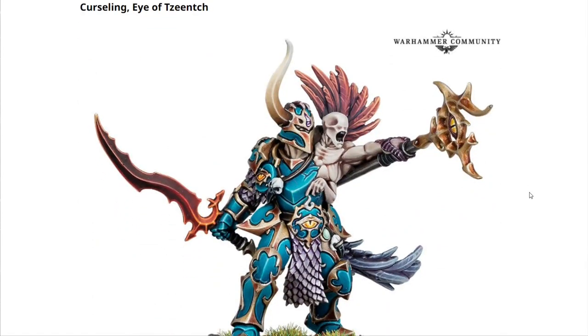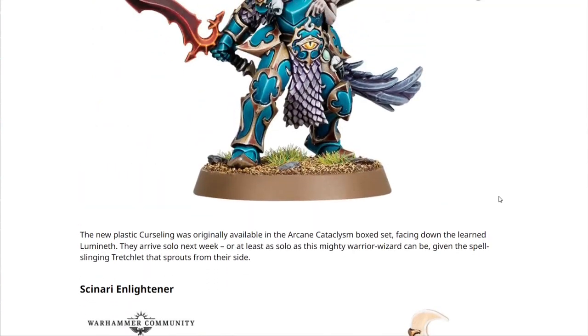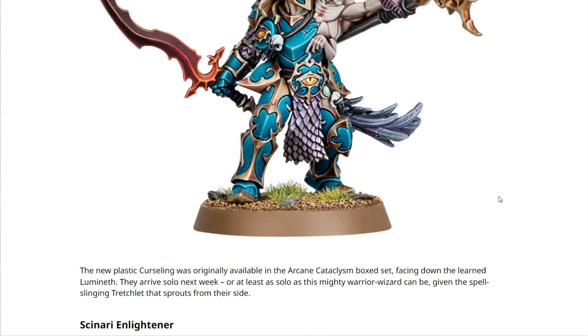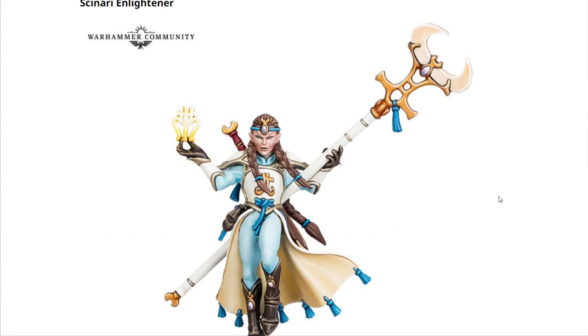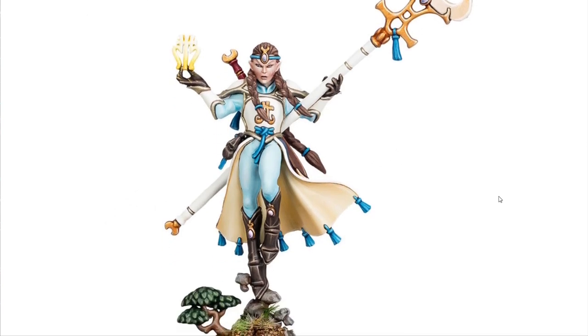We have a couple of single miniatures coming out. The Cursling, Eye of Tzeentch — this guy will probably sell really well. The box he was locked behind was a terrible deal, a complete flop, and completely overpriced. Now that he's available separately I have a feeling this model is going to do really well — it's super cool. The new plastic Cursling was originally available in the Arcane Cataclysm box set and arrives solo next week. Then we have the Celennar and Lightener — the Lumineth character also locked in that same box. The paywall was just ridiculous, extremely expensive, and just a fail overall. It's cool to see these models coming out individually — I don't love this model, it's a little cartoony for me, but that seems to be the aesthetic they were going for.